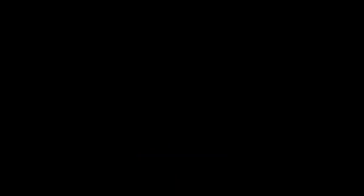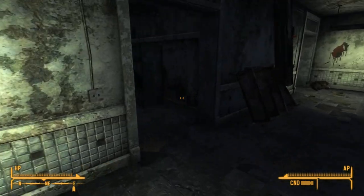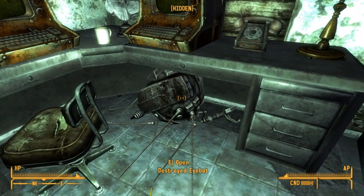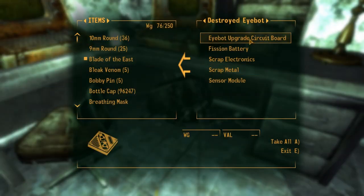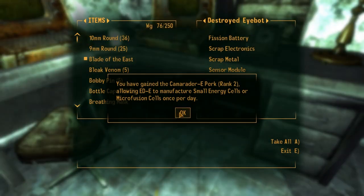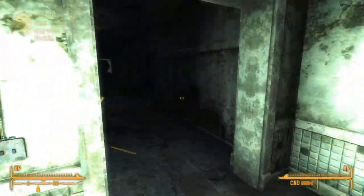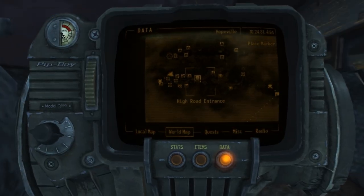Enter the building, then go to the left when you get in and then left again. And there it is — destroyed iBot. Take it for the iBot upgrade circuit board again. And then we get a perk, obviously — that's cool.